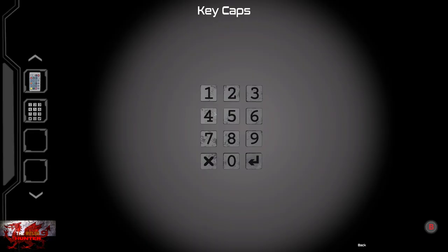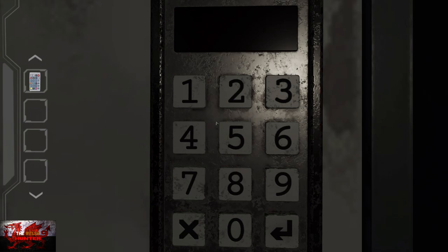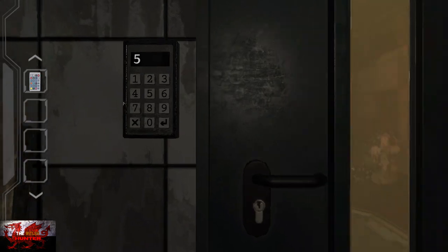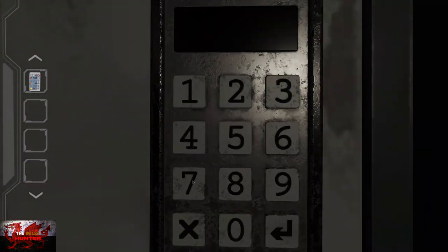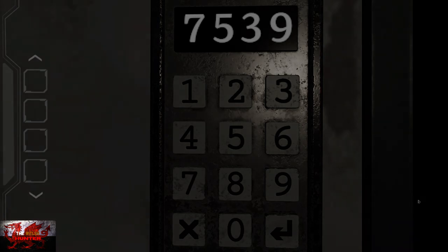Go to the left, interact with the keypad with no buttons on it a couple of times, then grab the keys. Pop the key in, and then input the code 7539 — that's 7, 5, 3, 9. If you make a mistake, use the X button to clear. Press the arrow button and that will complete Chapter 1.